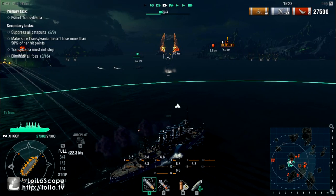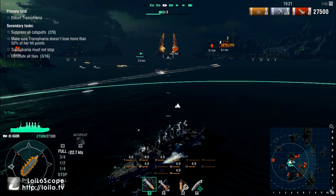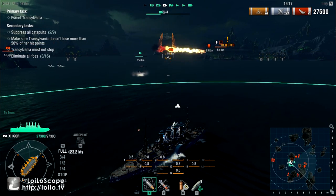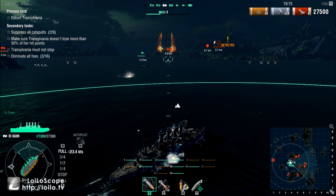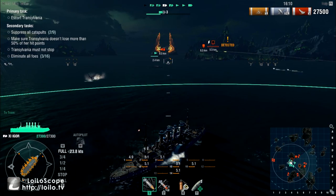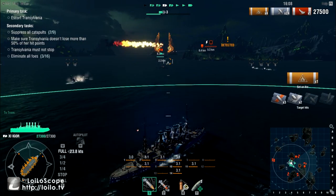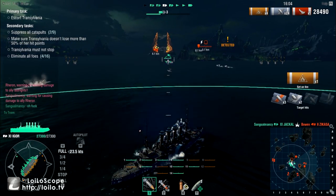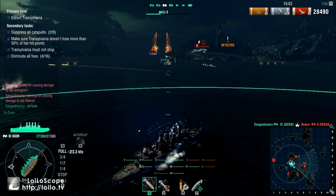If you put your eye on the minimap, you'll notice the two zikasa battleships that just spawned at F1. One of the first things you need to do is ignore them. They're trailing behind, they may catch up, they may not. But turning around to engage them is a big mistake.